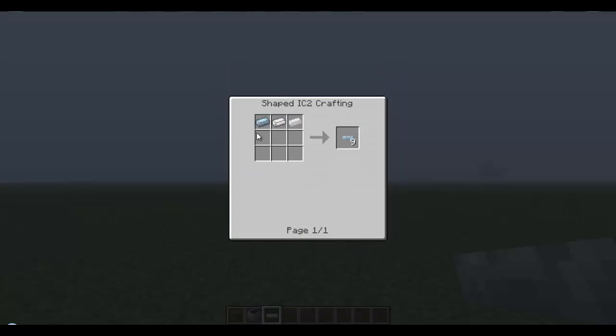To make the cable you need to use three tin ingots and it makes nine, so you really only need three tin to do this.